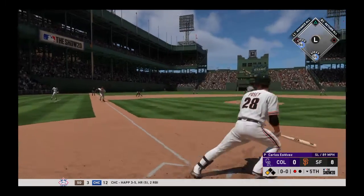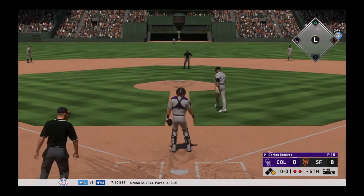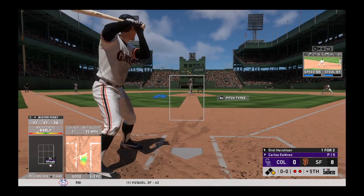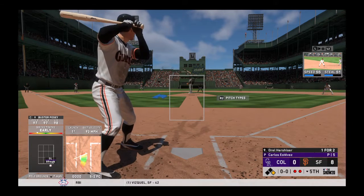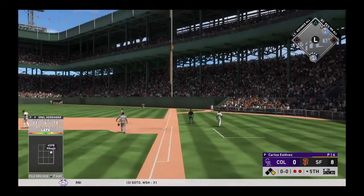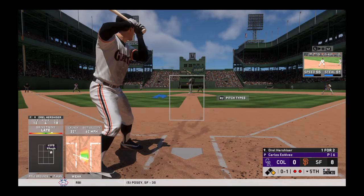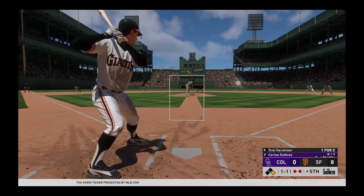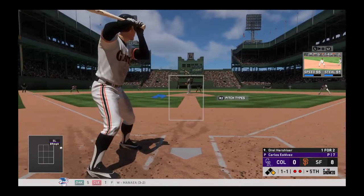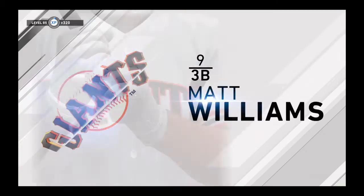Buster Posey sends a ground ball down to third — the tag and he's out at the plate. Orel Hershiser digs in again, working on a one-for-two game so far. The nothing-and-nothing pitch is a pop foul, perhaps playable behind first — but it gets down, it's a foul ball. This misses the outside corner, so it's knotted up at one and one. A good play by the first baseman to spear this one, and that'll retire the side.